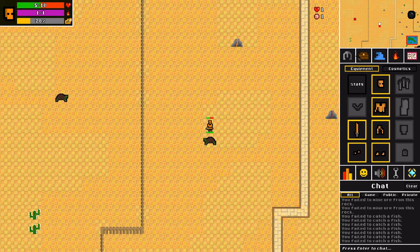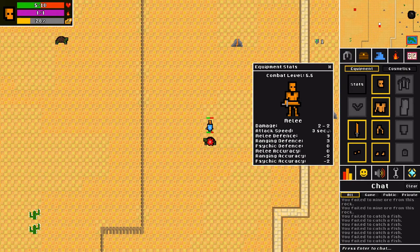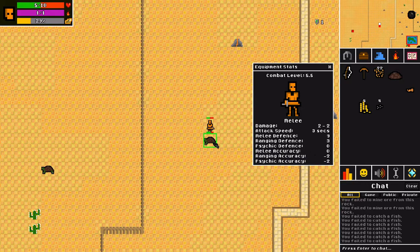If we look at our character screen, we do have a stats button. Our damage is 2 to 2, attack speed is 3 seconds, melee defense is 9, range defense is 3, and psychic defense is 0. Our range accuracy and psychic accuracy are negative because we're in heavy armor. So if I take off my plate body, this goes down. You can kind of build the character how you want.